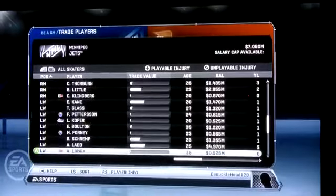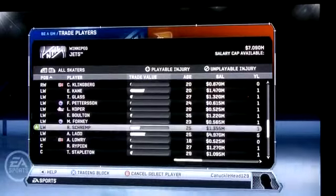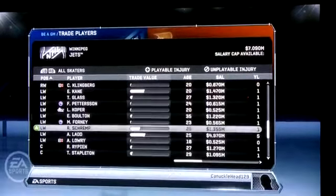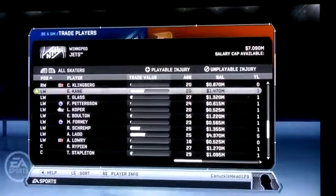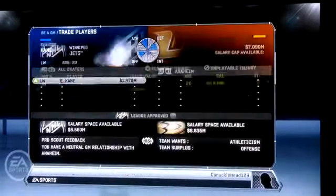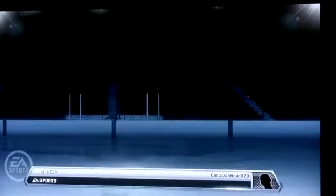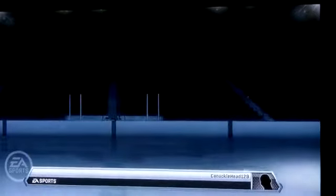Just a little sliver. Andrew Ladd there, my best player on my team — just barely anything. And Evander Kane, 20 years old, I had like 83 overall. Last year his white bar would have been full. This year it's not. 83 overall — you'd think he'd be full.